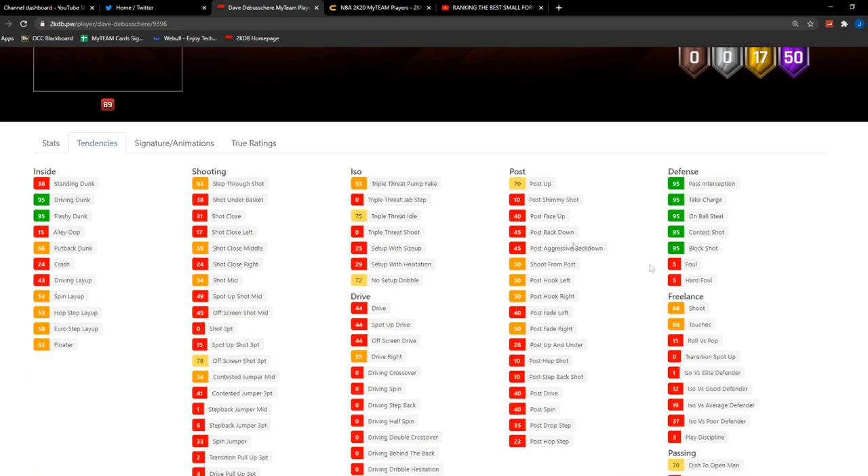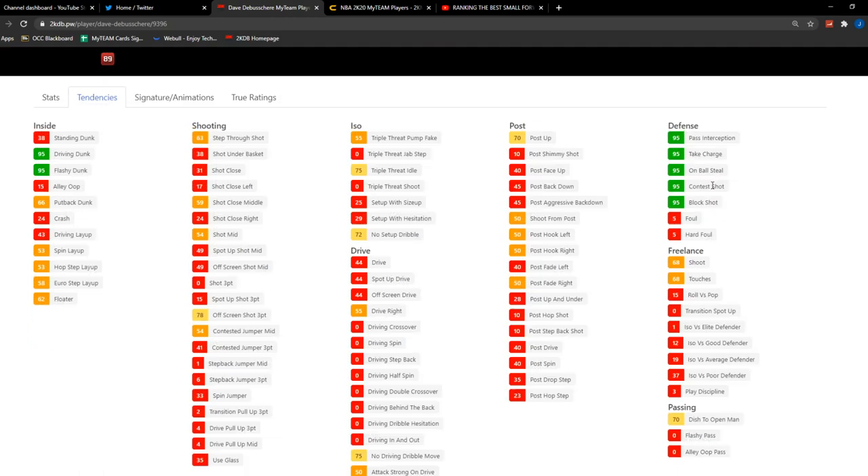I would definitely run him at the two. We've got HOF Quick Draw and HOF Bail Out, which is beautiful — that's what we need. And oh my, these are some of the most gorgeous tendencies you're going to see: 95 on-ball shot, 95 shot contest, 95 on-ball steal, and 95 pass perception. That is beautiful — exactly what you want.